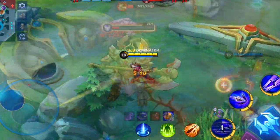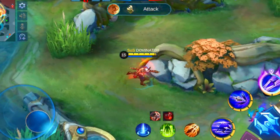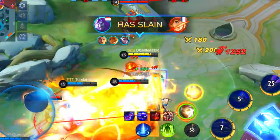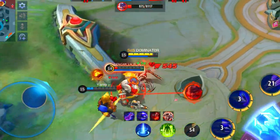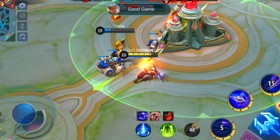Marksmen with high range can stay at a distance quite easily and therefore you should pick a hero like Lesley, Clint or Layla to win the gold lane. Other heroes that are great to counter him in late game are the ones with CC and a bit of defense. Low HP heroes are an easy target for Moskov, so be careful when you play such a hero. But heroes like Silvanna, Cho'Gath, Phoveus, Paquito and Barats are great picks to counter Moskov.